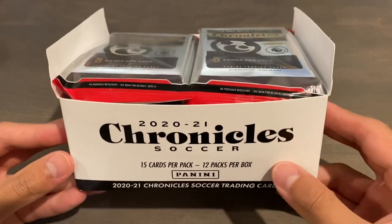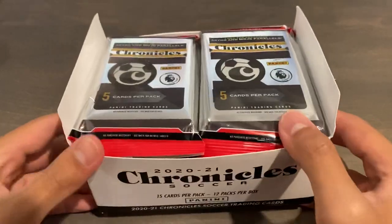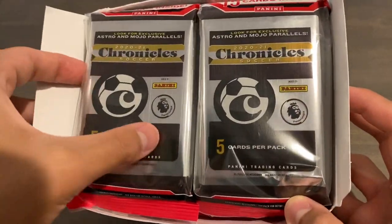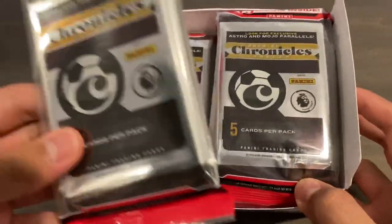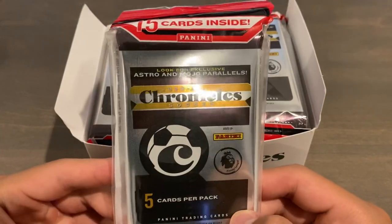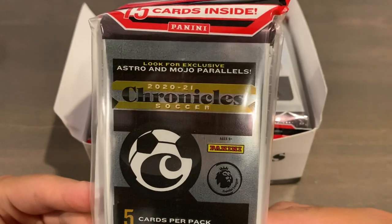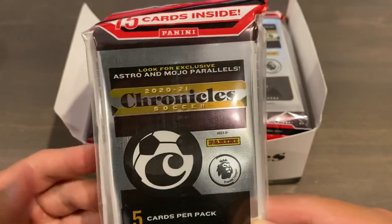This has 12 cello packs inside of the 2020-21 Panini Chronicles Soccer. Each pack has three regular packs of Premier League, Serie A, and La Liga Chronicles Retail. In the retail format, you can expect to find Astro and Mojo parallels. Astro is like purple stars, and Mojo would be purple shiny prison Mojo style.